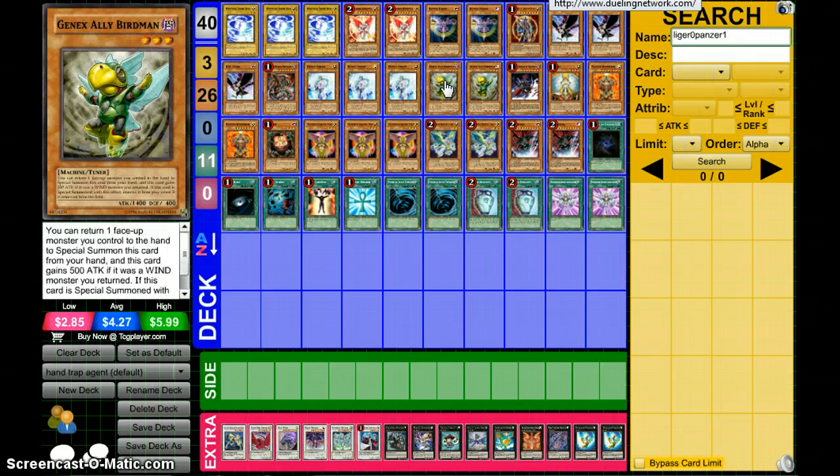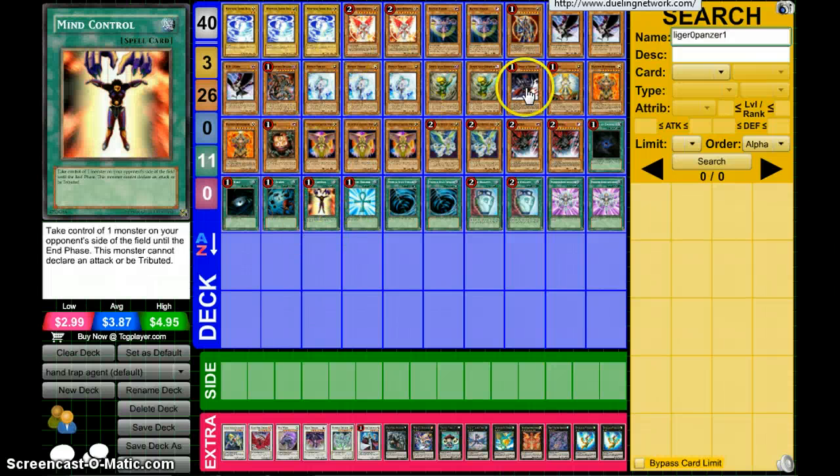Double Genex Birdman. You basically bounce a card — I like this one. I Mind Control the monster, bounce it back to hand, summon Birdman, gives me a free summon. Well, a minus one — but at least it's not a minus two.